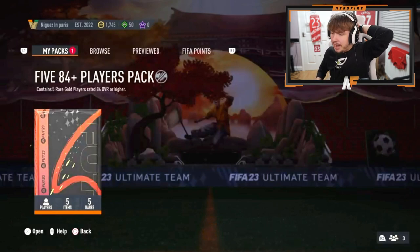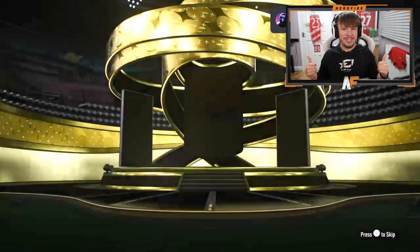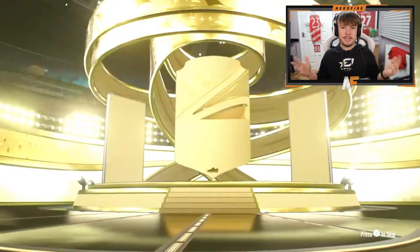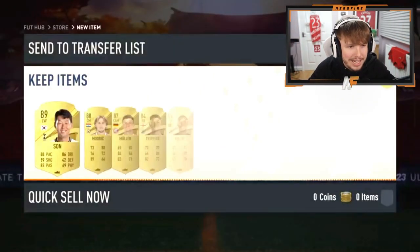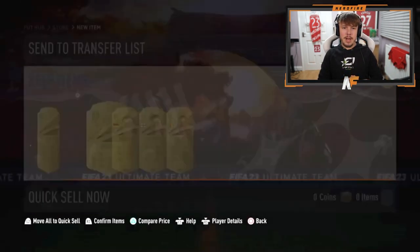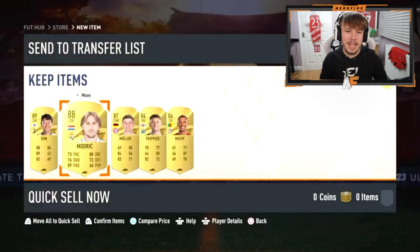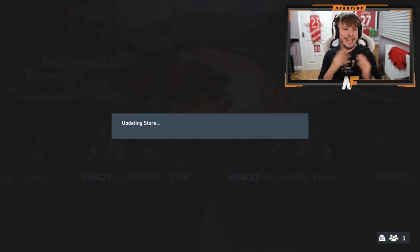Mr. AJ in the house now with the 5x 84 plus players pack. Please tell me it's a walkout — okay, it is a walkout! I thought it was going to be Son. 89, 88, and 87 — that's the highest rated average players we've had. A good fodder pack, but sadly not a Future Stars.